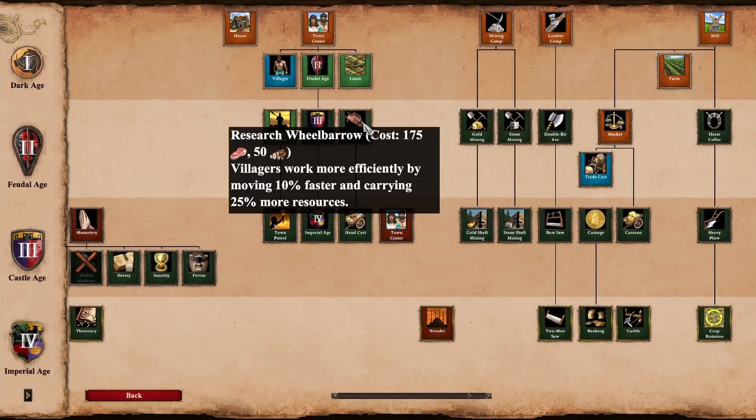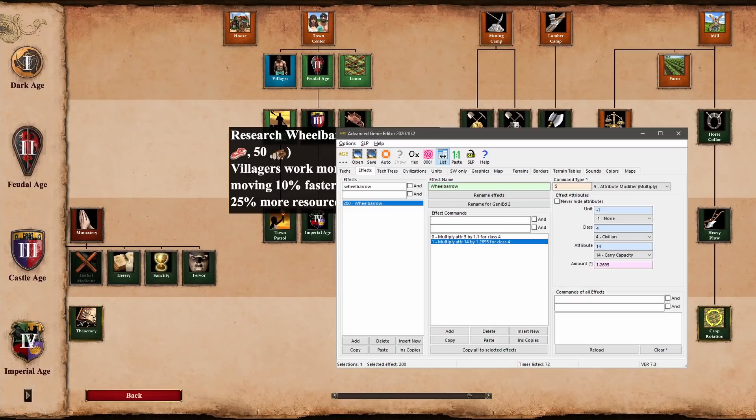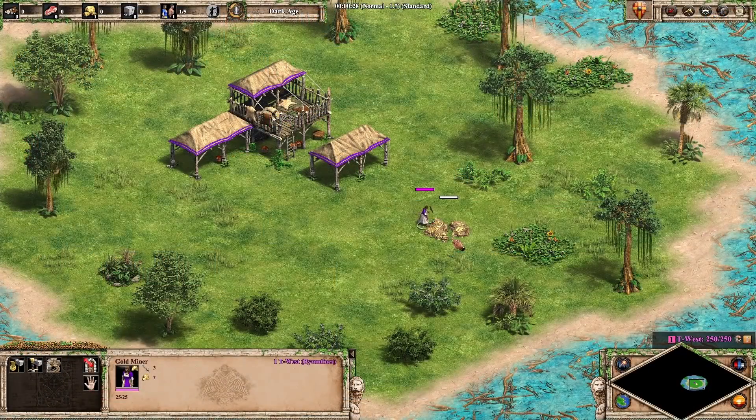The technology tree states that wheelbarrow and handcart increase villager carry capacity by 25% and 50% respectively — but that's kind of a lie. If we open up the advanced genie editor, we see wheelbarrow multiplies the carry capacity not by 1.25, but by 1.2695. Handcart then multiplies the carry capacity by 1.5, for a total increase of 1.90425. So do villagers with wheelbarrow carry 12.695 resources, or is this value rounded up to 13?